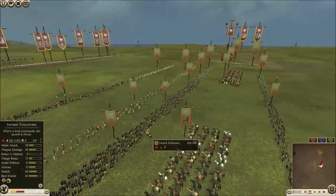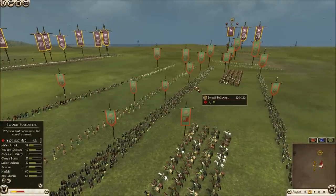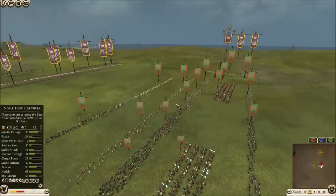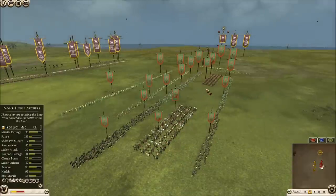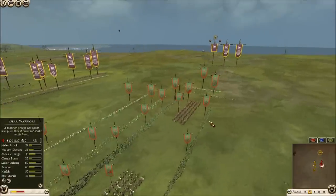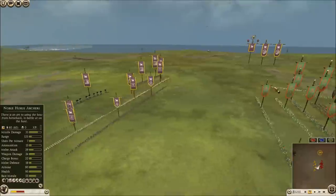Looks like TGR Obelix is going to be bringing a Bowiei build complete with 6 sword followers, some Celtic Slingers — 3 of those — some Levy Freeman, some Noble Horse and Heavy Horse, 2 of each, and some Spear Warriors in the back line.